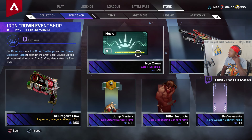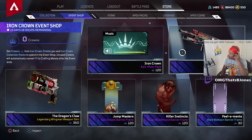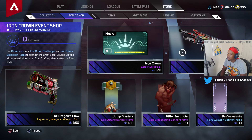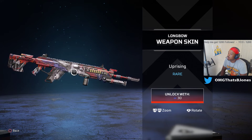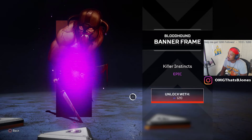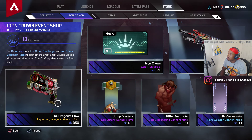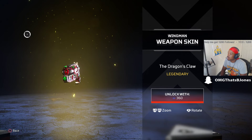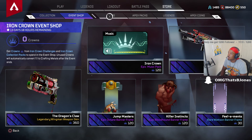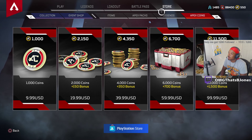You get 30 crowns in every pack and you can go to the shop for more stuff. There's a music pack — it doesn't say which one. Unused crowns will automatically convert one-to-one to crafting materials. Lifeline skin — nice. What else we got? Brains. Red Hound — that was actually very nice. So it seems like this is a lot about Octane. Very nice.